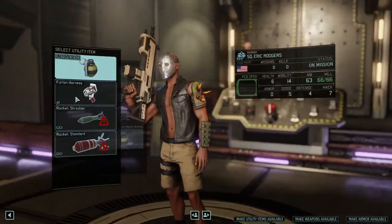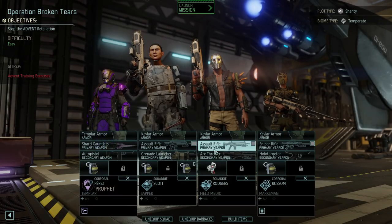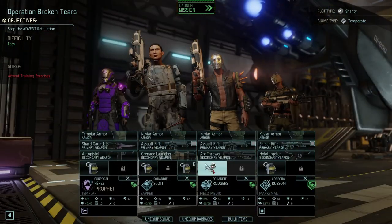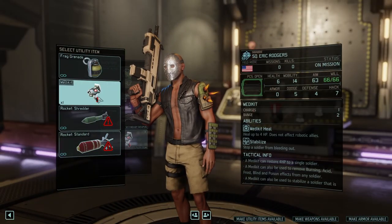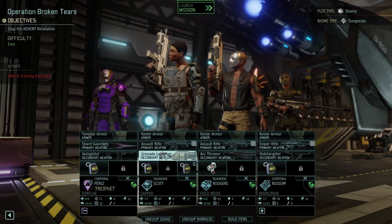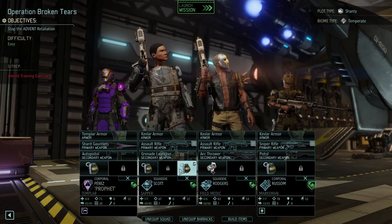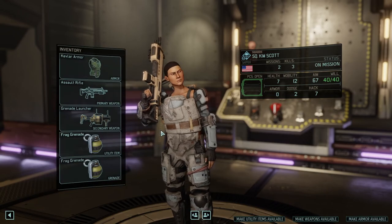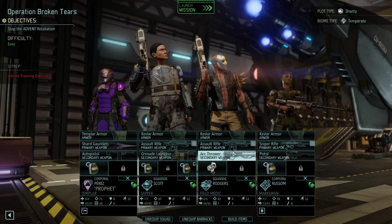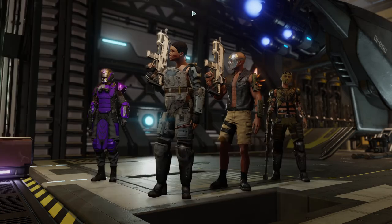I think I will bring him in even though he's a little bit tired. Unequip barracks - not a Fulton harness, that's not what we want. It seems I do not have a medikit available. We lost a medikit on our rookie that died, which kind of sucks. All right, hollow target or a pistol - I think I'll bring a pistol. We don't have any other grenades - we couldn't build a flashbang because we don't have the supplies. So a couple of corporals, a couple of squaddies - let's go.